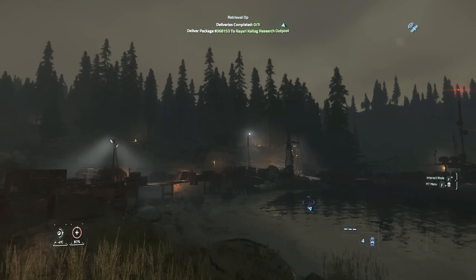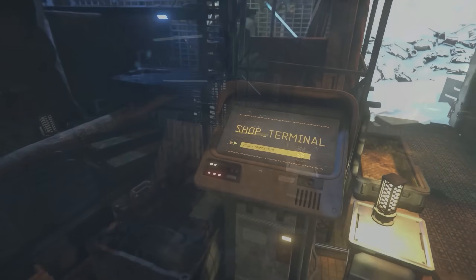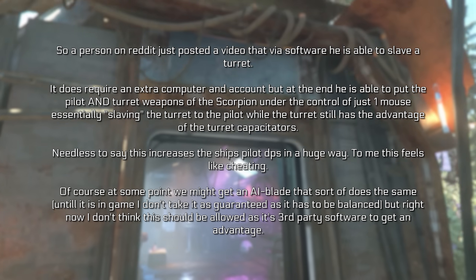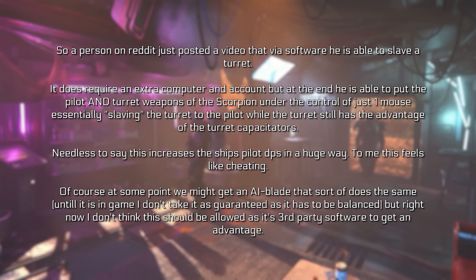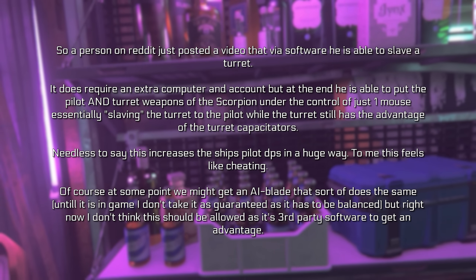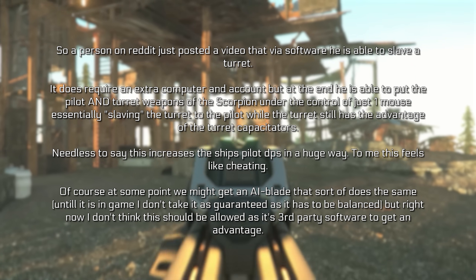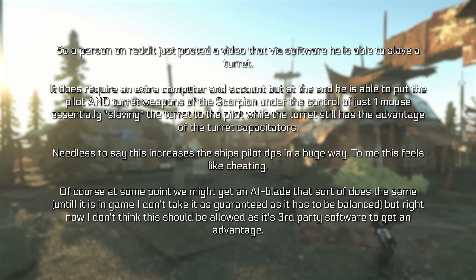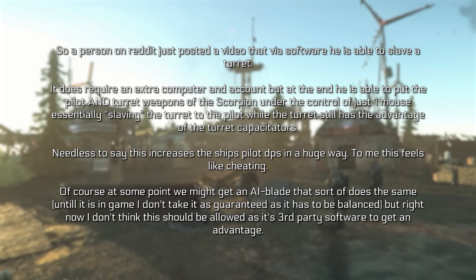Turret slaving via third-party software was another interesting thread. The OP described software that allows a pilot to slave a turret, requiring an extra computer and account, putting pilot and turret weapons of the Scorpion under control of just one mouse — essentially slaving the turret to the pilot while still having the advantage of turret capacitors, hugely increasing pilot DPS. The OP felt this was cheating and that it shouldn't be allowed as third-party software used to gain an advantage.